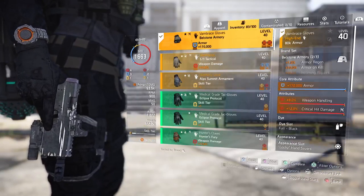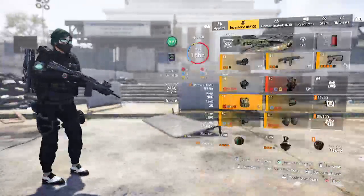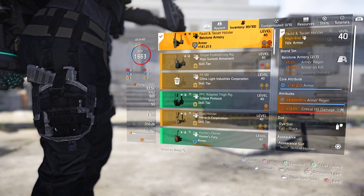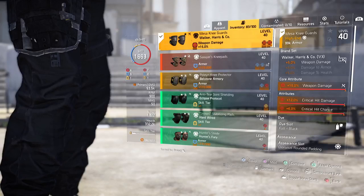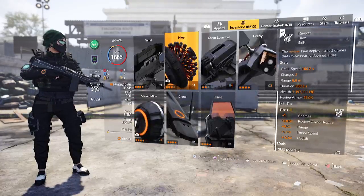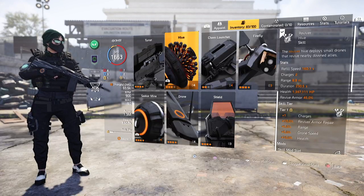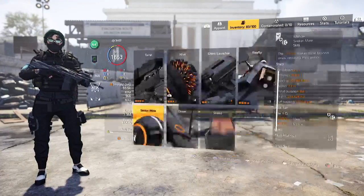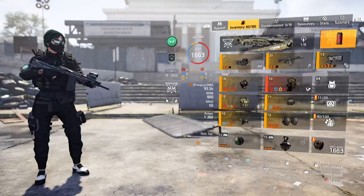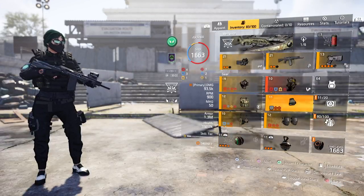I'm running the two-piece Bellstone - weapon handling for quick reload and stability, crit damage, full armor. Second piece of Bellstone gives armor regen and armor on kill. And I'm running a God Rolled Walker Harris piece to give me more weapon damage and crits. For skills: Reviver, because I'm going to be running solo and I don't like relying on teammates to pick me up. Because I'm running Survivalist, I also wanted fire grenades and the mender seeker mine to give me a little bit of health out there. That's what I'm currently working with.